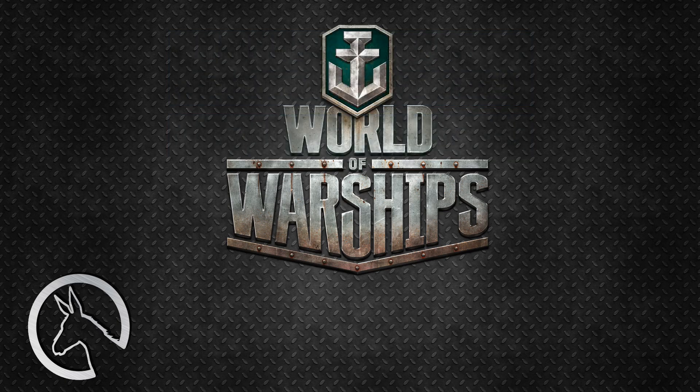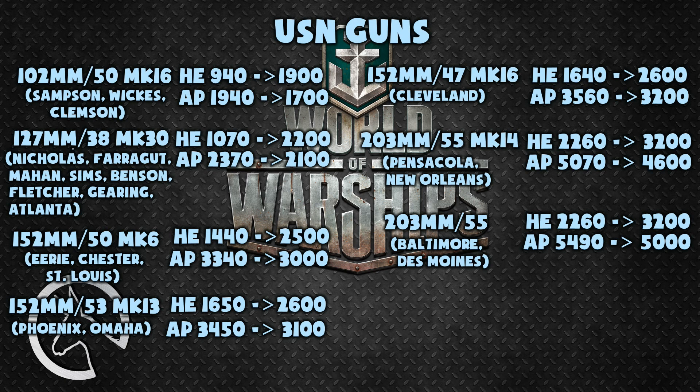Let's take a look at the guns first. I sorted this chart by guns, because listing the guns for every single ship in the game would have made for an insanely convoluted list. Firstly, the US Navy guns. The 102 millimeter gun on the Samson, Wickes, and Clemson has had its HE damage buffed by 960 points and its AP maximum damage nerfed by 240 points, bringing HE damage to 1900 and AP damage to 1700.